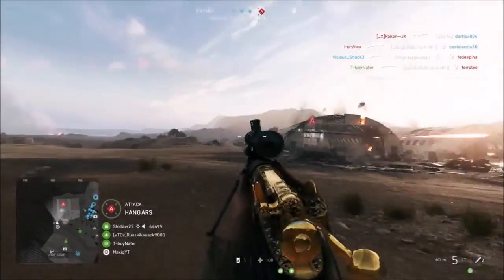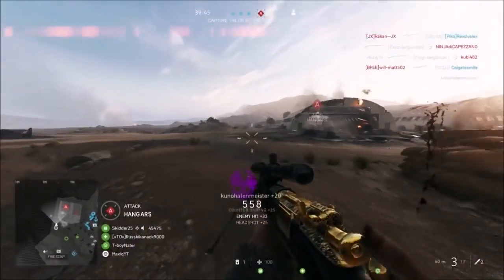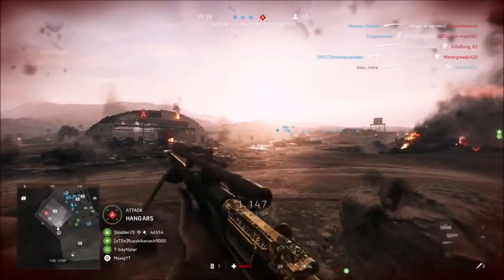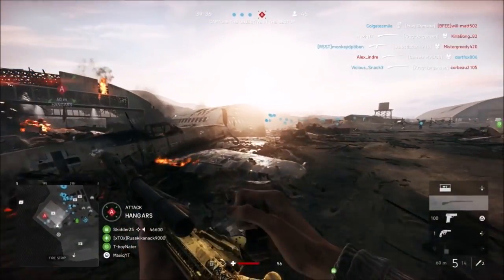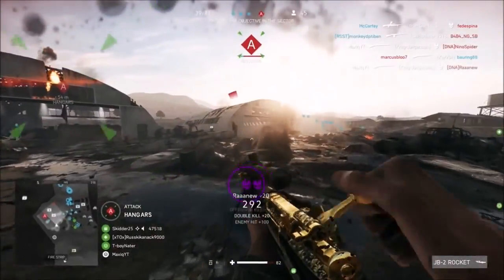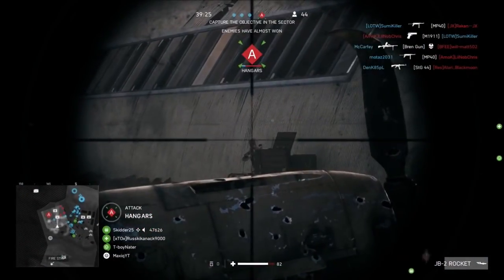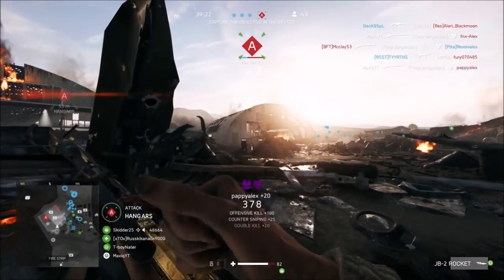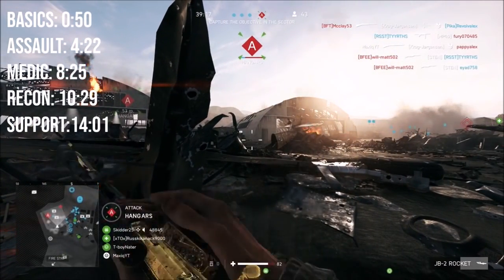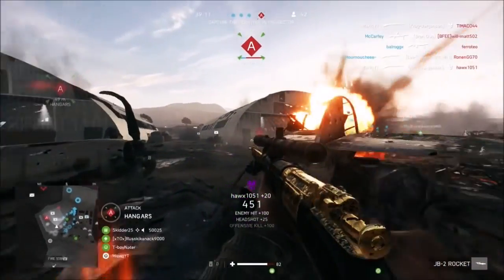What is up ladies and gentlemen, welcome to a brand new video. Today we're going to be talking about how to get gold camos or gold skins in Battlefield 5. First going to start off with the basics and then we're later on going to get into the harder assignments of each class. I've got timers on the screen right now if you want to click to a certain class.